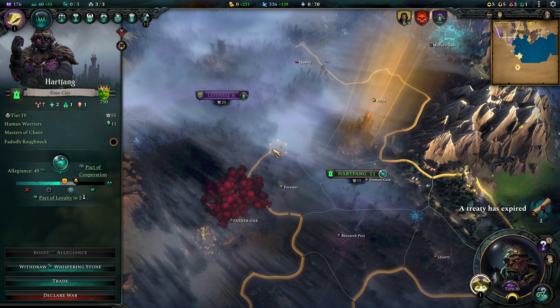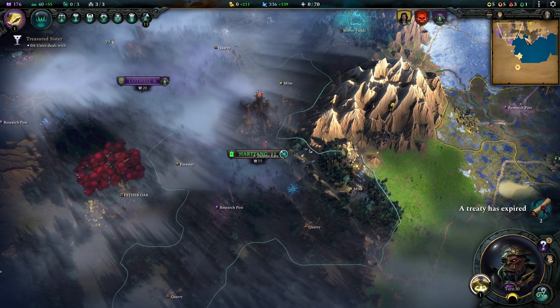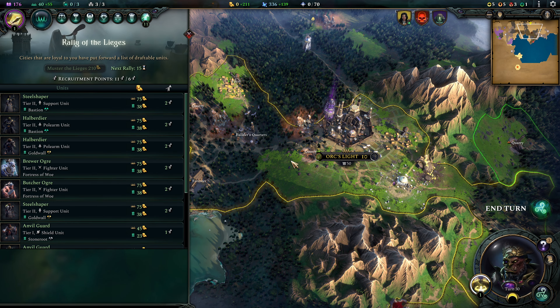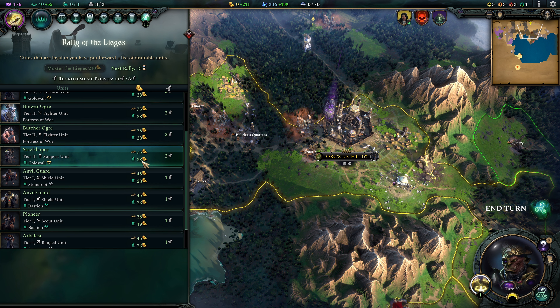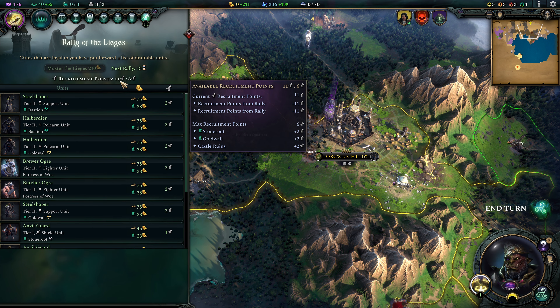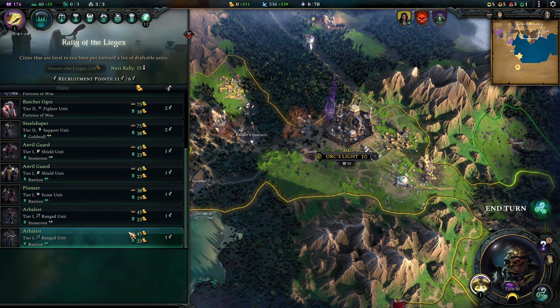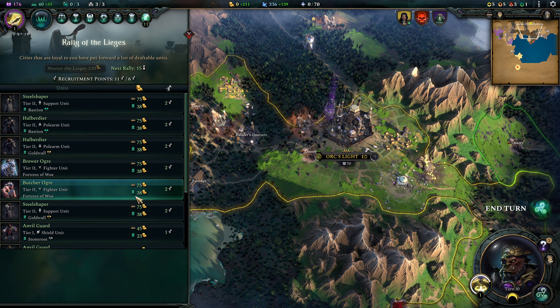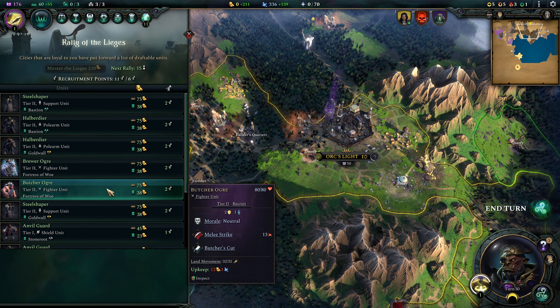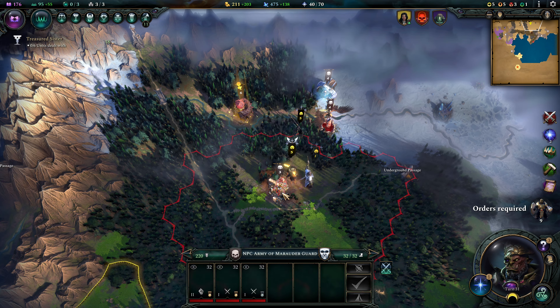Mashara is being kind of aggressive — she is trying to catch up with us on Heartfang, which is irritating. If she doesn't watch out, we might have to take care of her, but we'll be nice. We got a new Rally of Legions that we can call, so we have quite a few units we could summon and 11 recruitment points to make use of. It looks like we didn't call any rallies before and we don't have any gold to spend on it. We'll consider that next turn — maybe a Brewer Ogre or a Butcher Ogre.